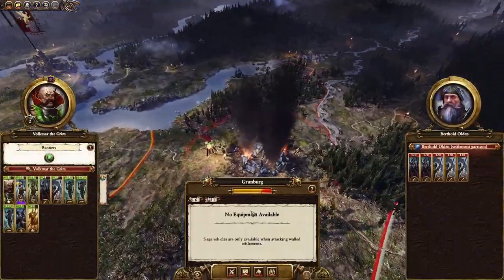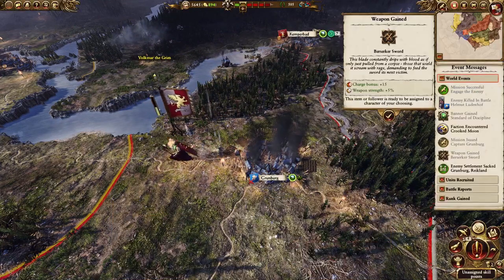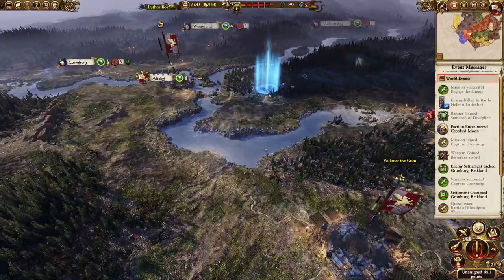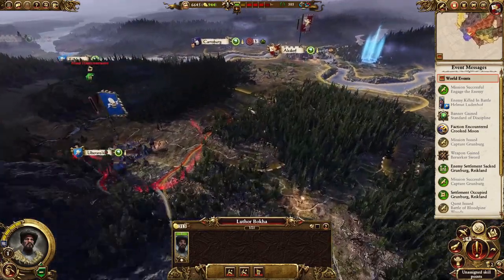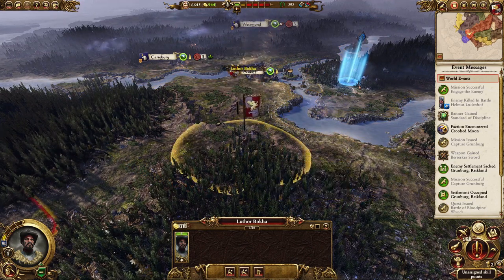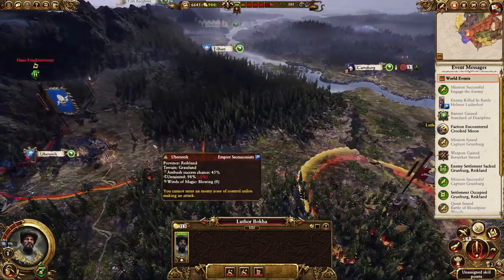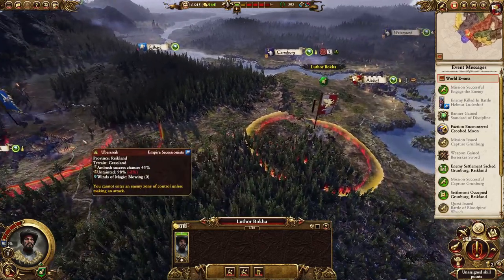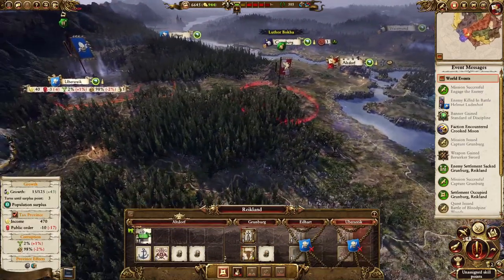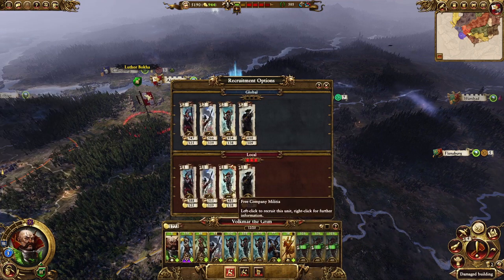Then attack Grunberg with Volkmar. Sack the city initially to get the extra replenishment and then occupy it separately. That way you won't take as much penalty to your public order as you would if you loot it. Next, select your other Lord and move them up towards Ubersreik. Make sure you save 25% of their movement so you can put them in ambush stance. Put them in ambush in this forest — they'll have about a 70% chance to ambush. After you've put them in ambush stance, their movement will be locked. But you can still hold down right-click and drag it out to Ubersreik to check they've got enough movement to get there next turn. The red line indicates how far they can move next turn, so if it reaches Ubersreik, you know you're close enough. Before you end your turn, make sure you level up Volkmar, taking the extra movement, and recruit three more units into his army.